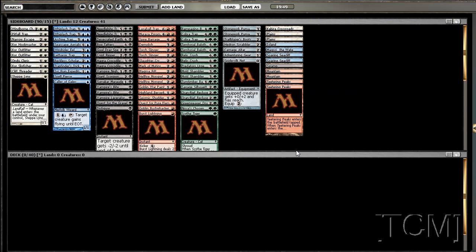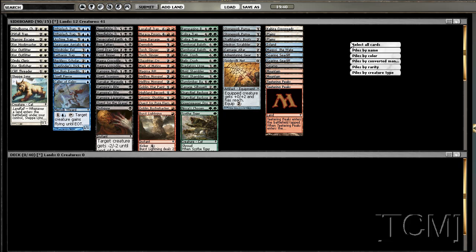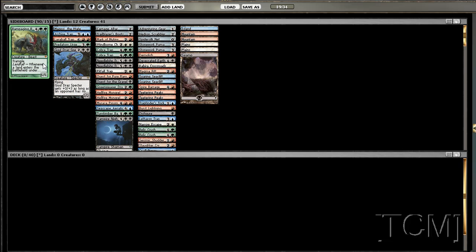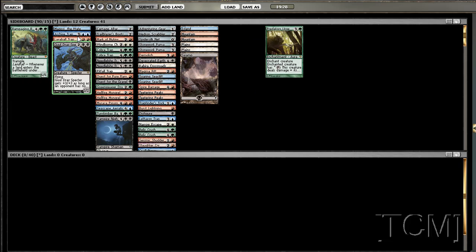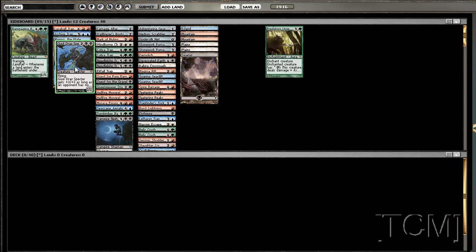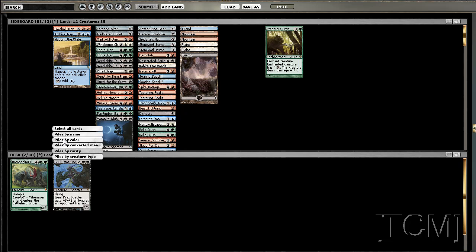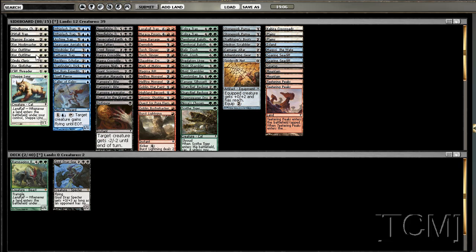Here we are with a Zendikar pre-release sealed. I'm super excited to do this. I'm doing a voice narration right now because I was not able to talk earlier. Holy crap, look at that Rampaging Baloths - it's pretty good. And then a rare like Brutalizer Exarch, Summoning Trap, and the land that lets you take an extra turn. Most people might think blue, but those are definitely not - the green cards are really good, so we're definitely going green.